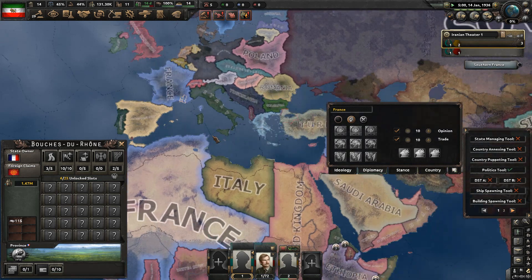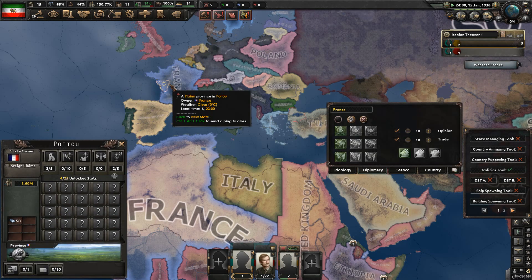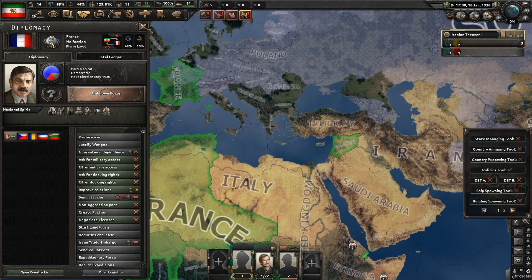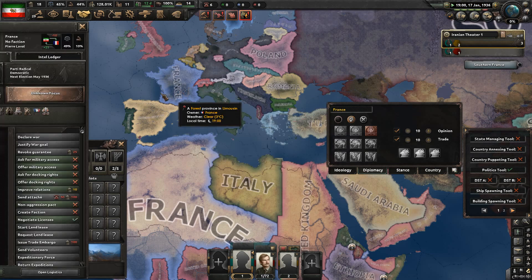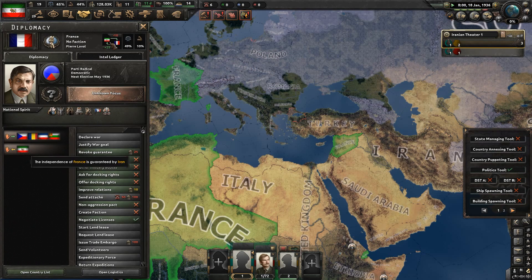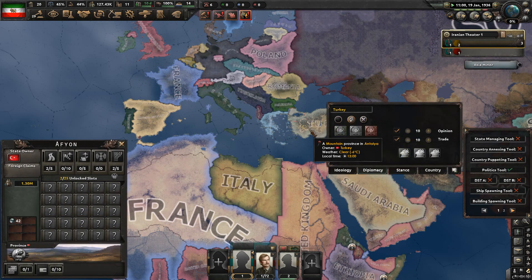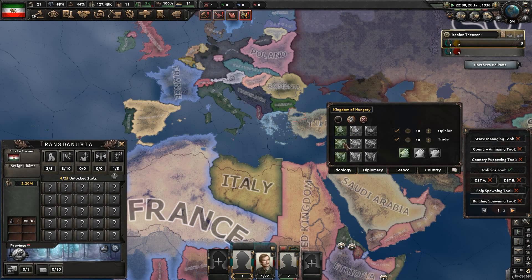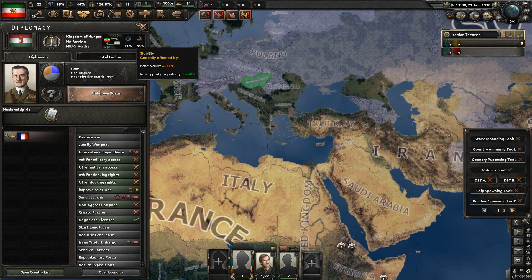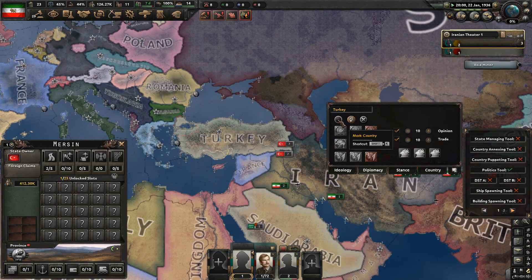Now you can also go to the diplomacy tab and have countries guarantee other countries. Let's say Greece is going to guarantee Bulgaria - cool, and it doesn't have to worry about restrictions like being too powerful compared to us, because we can guarantee them anyway. Non-aggression pacts can be set up. You can have military access added, but only one way for some reason. Just tag between them and do the commands - that'll probably work.